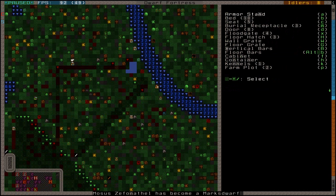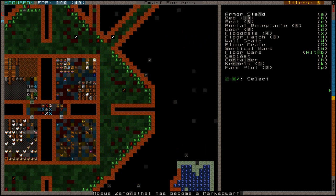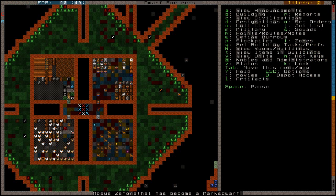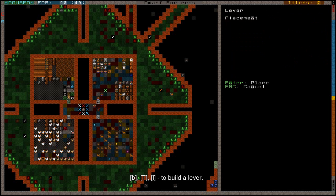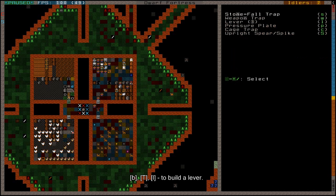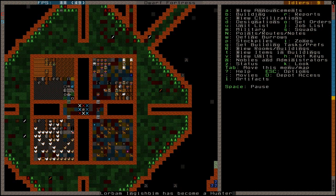Let's place the levers outside here - well, no, that's not very smart. If I place them outside and pull the lever when I don't want it to be pulled, that would be a problem. So I'll just place them somewhere inside. I'll be fine if I place them here. I need two levers, the right one and the left one. I'll place a lever here and another lever here, made out of direct mechanisms - that's fine. Built a lever with B, capital T, then L - that's the weapon trap menu, I'll be using more of that later.